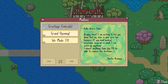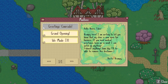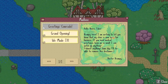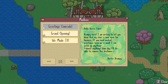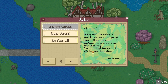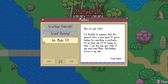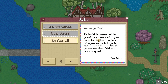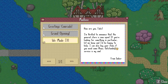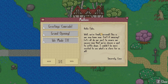Greetings Comrade. Hello there Tabs — Dr. Crampy! Dr. Crampy is Heartless' favourite cat; she also played the first one and she likes the plague doctor. 'Crampy here. I'm waiting to let you know that my clinic is now open for business. If you need medical assistance, keep me in mind — I can patch up almost anything. Someday I'll be able to remove this disclaimer.' I love it.